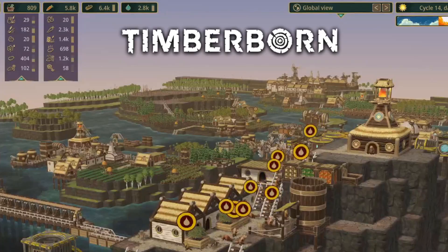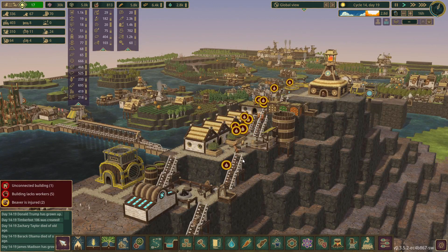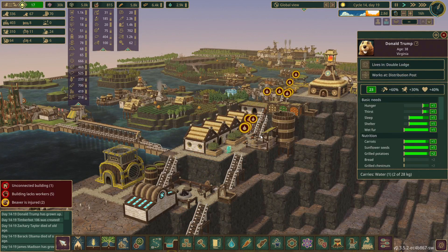Hello everyone and welcome back to Timberborn! This is episode 12 of the Road to 500 Beaver challenge. In the last episode we left our beavers just a little bit thirsty, and it does look like we have some water being delivered. Hopefully this will help alleviate some of their thirst.